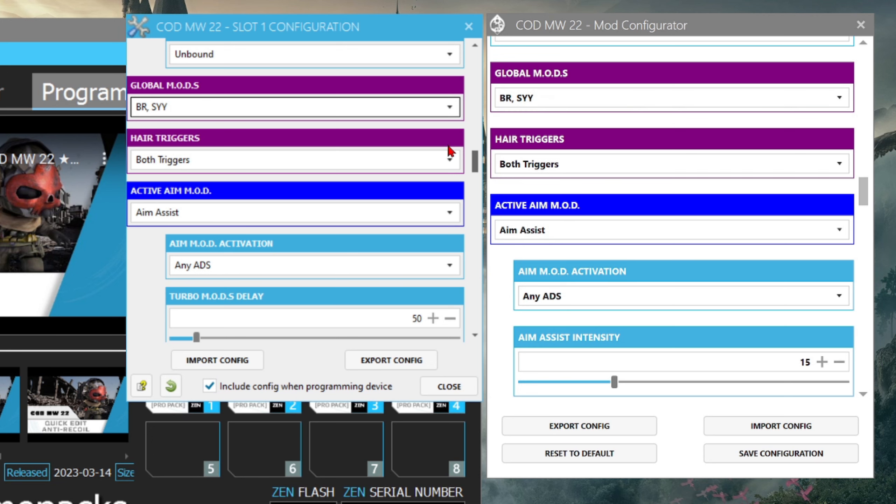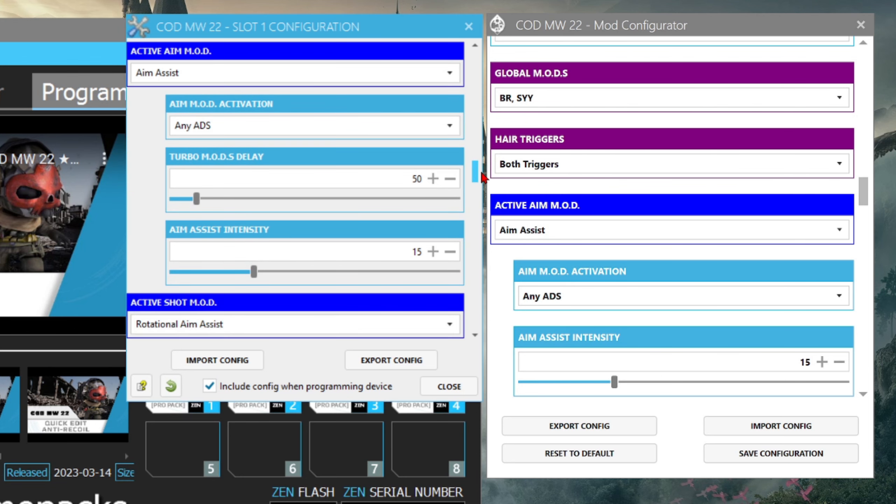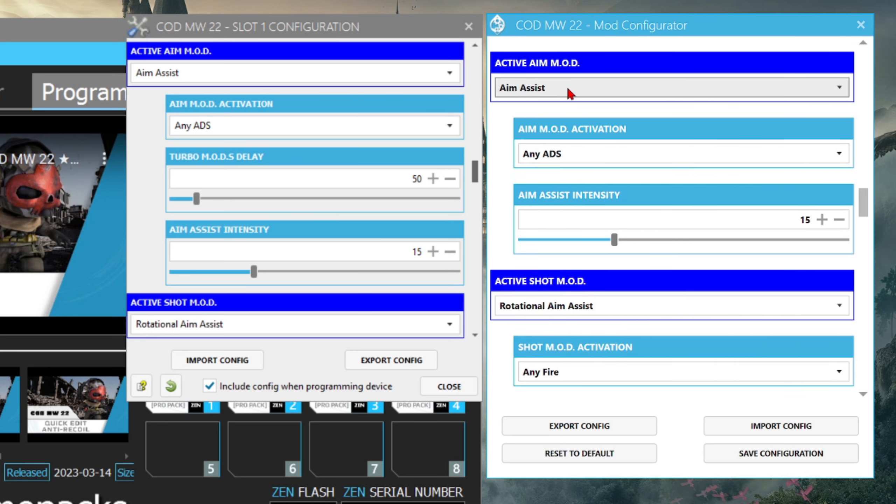Those are the only two global mods I want. Hair triggers on both triggers — you already know what this is. It's like having physical trigger stops on L2 and R2, like you find on a Scuf or other pro controllers. This is just digital, but it's pretty dope — it turns any controller into one with physical trigger stops.